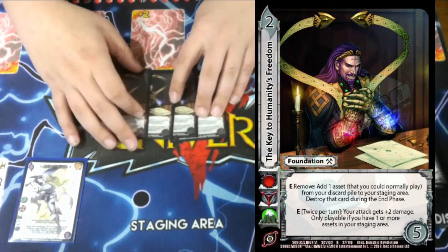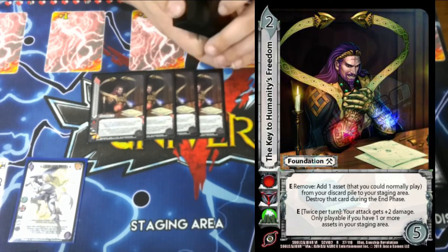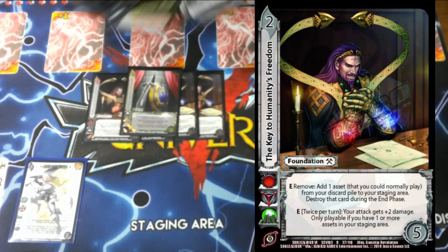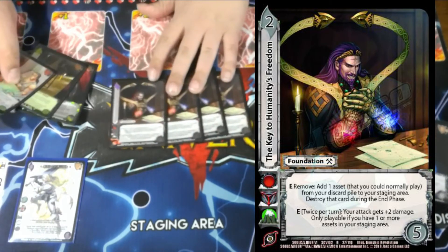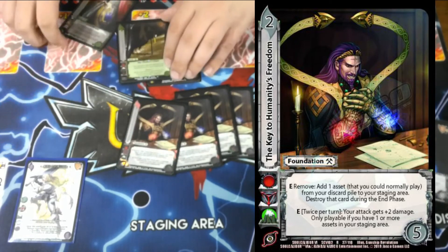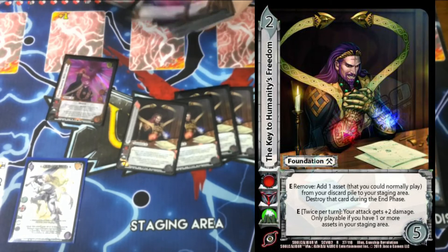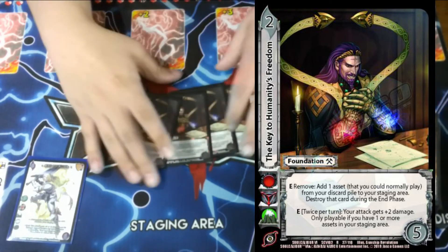Key to Humanity's Freedom — we mainly play it for the first ability: E remove, add one asset you can normally play from your discard pile to your staging area; destroy that card during the end phase. It works really well with Omega Shield and Elk Sword, with Cormorant, and with Dedicated Teacher — we add assets and block from our staging area. You add Cormorant and get Breaker 2; you add Omega Shield and block for only one. It also gives us more assets for From Science with Love or to power up I Shall Save Humanity.